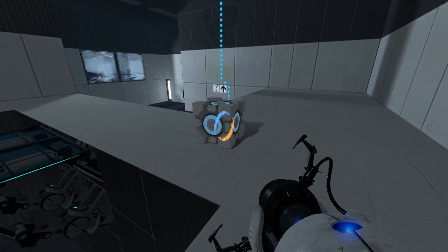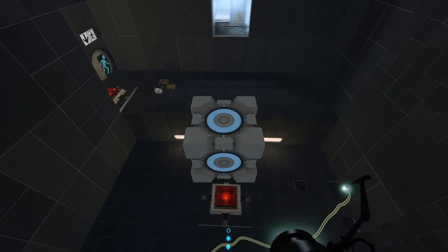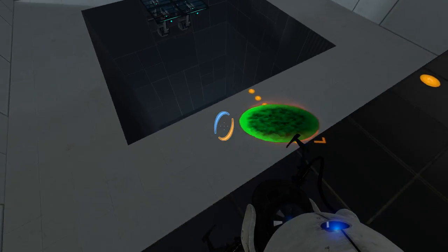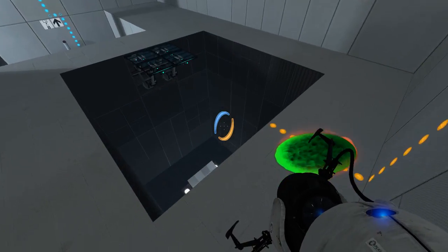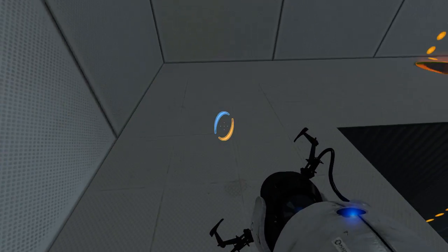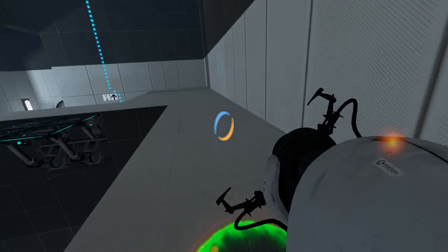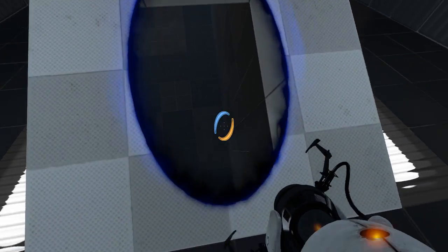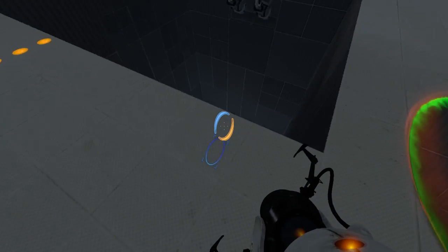And then we'll also want to take the cube up as well, probably. Put the cube - ooh, there-ish. And what exactly has that done? I think I see how that works, so now it's like that. What happens if we angle this - like that? Well, that was a complete and utter failure. Might shoot us off in the wrong direction. Let me just do this like a normal person would and jump from here.